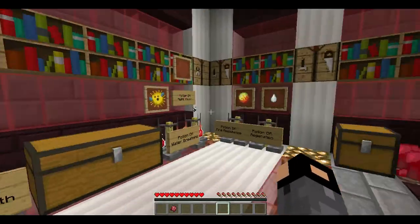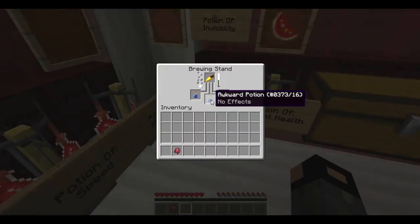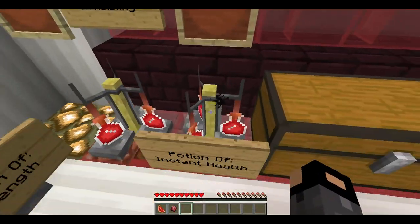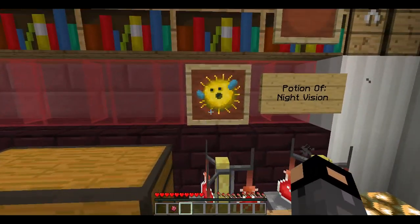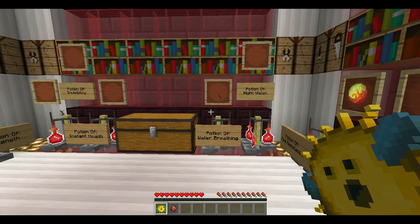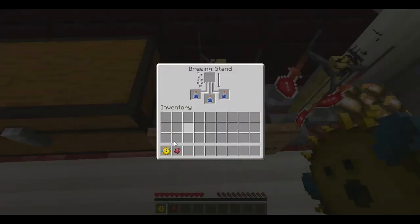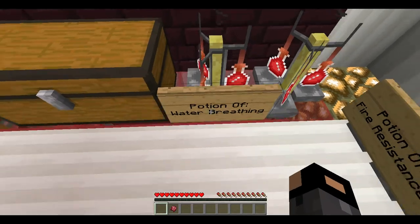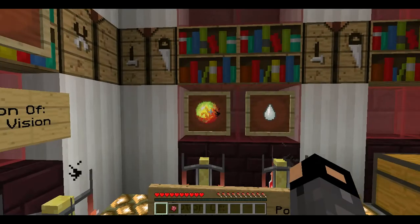While these are brewing I'll go over the rest of the potions, and then I'll place the spider eye in to make the invisibility potion. Potion of instant health is made with a glistering melon — place it in and that makes the instant health potion. Potion of water breathing is made with a puffer fish. To get a puffer fish you need to fish with a fishing rod and you might get lucky and catch a puffer fish instead of a regular fish, salmon, cod, a junk item, or a treasure item.